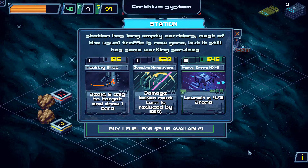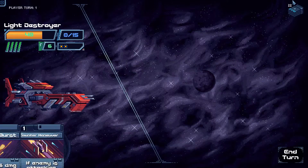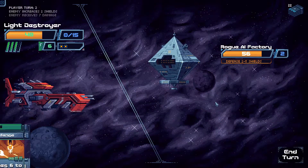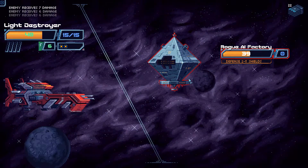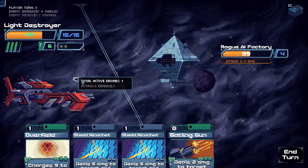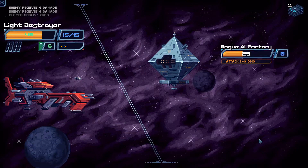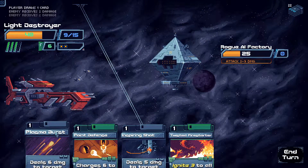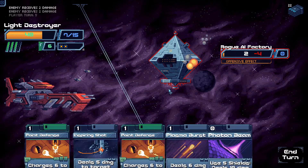I've got more than one Plasma Burst. Defending up again. Shield Ricochet, Shield Ricochet, Cardinal Burst, Overfield. Internal Attack, Attack Drone. Attack 2, Defense 1. Gatling Gun, Shield Ricochet, Shield Ricochet, Overfield. Gatling Gun, Attack Drone again — what is he actually doing? Inspiring Plasma Burst, Shield Ricochet. He's attacking — they're doing damage.